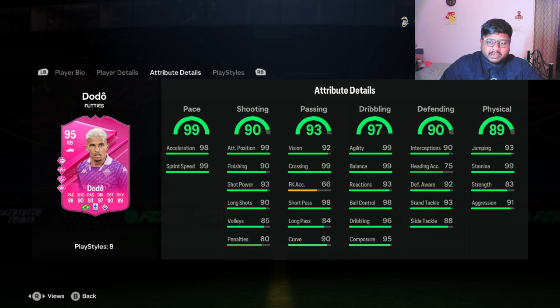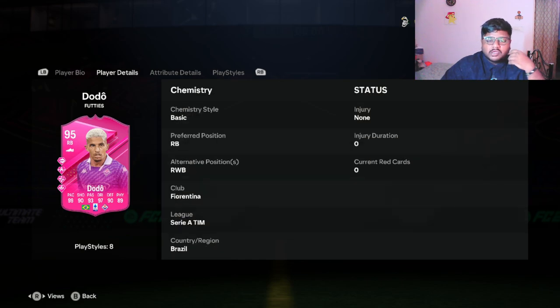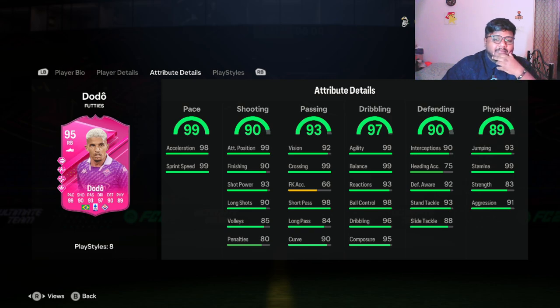For dribbling he has 97 overall — 98 ball control, 96 dribbling, 99 agility, 99 balance, 95 composure. Looking at passing, he has 99 crossing with 90 curve, which is something I'm looking forward to. He also has 98 short pass and 99 attacking positioning, so from the stats he looks like a very attacking-minded player. It says attacking high and defensive medium. His defending is really good as well — 93 standing tackle, 88 sliding tackle, 92 defensive awareness, 90 interceptions.